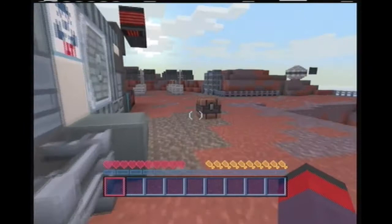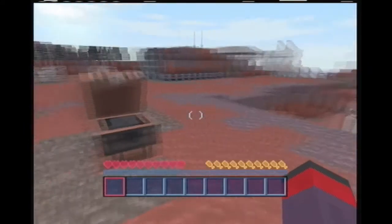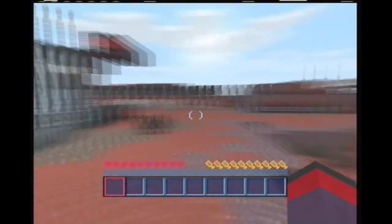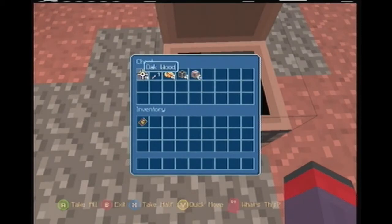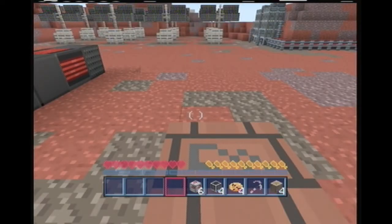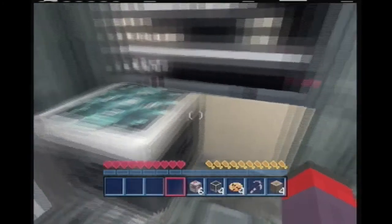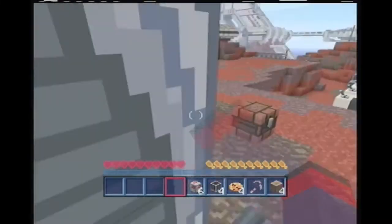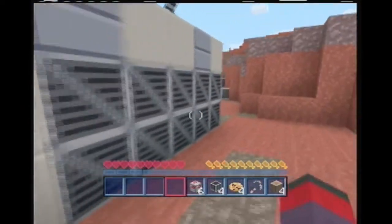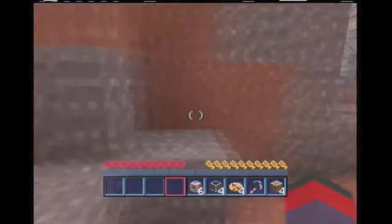Oh my gosh, is this the actual Mass Effect game but in Minecraft? Just for reference, I played a little bit of the beginning of Mass Effect and I got super bored. Interesting — there's an oak wood pickaxe, four cookies, four cactus, six white wool. What's the deal here, what do I do? Is it just the map? I guess we can just go look around. Something's telling me they just recreated the map in Minecraft — yeah, that's probably what happened. There would be some sort of story or something going on.